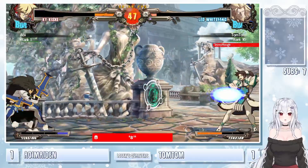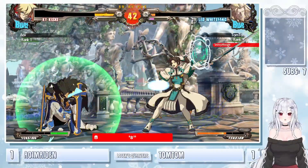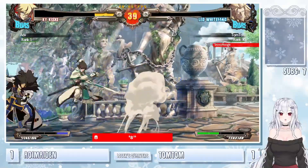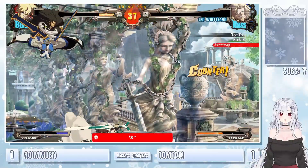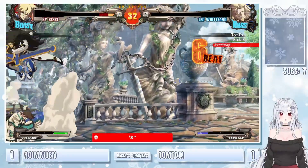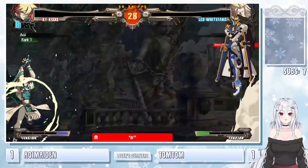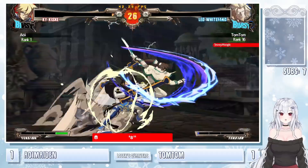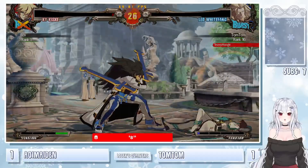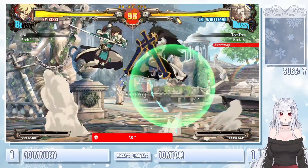3H just wants to keep the plus frames. Tries to stall out the stun edge — not working out. Fireball — that could have been it there. TomTom has to block all this — any hit will do it at this point. But TomTom might be able to end it right here. Big damage coming out — burst out of there. Knows anything will be it at this point. Aoi being a little bit too antsy, rushing in — TomTom going to get that throw. TomTom now on set point.